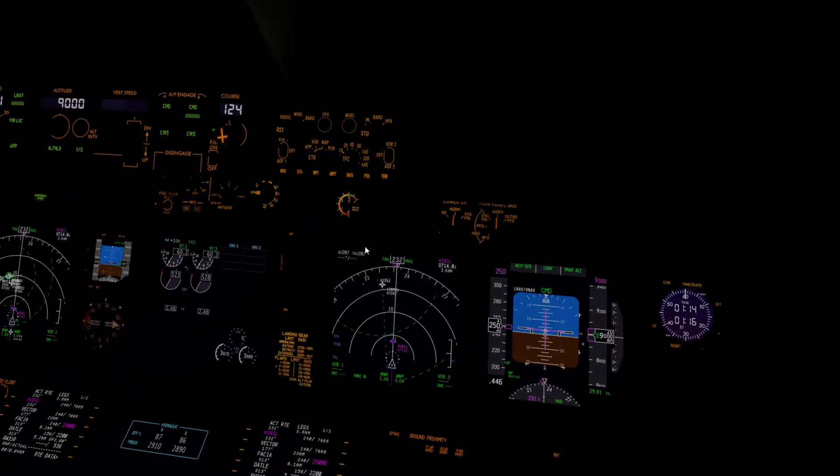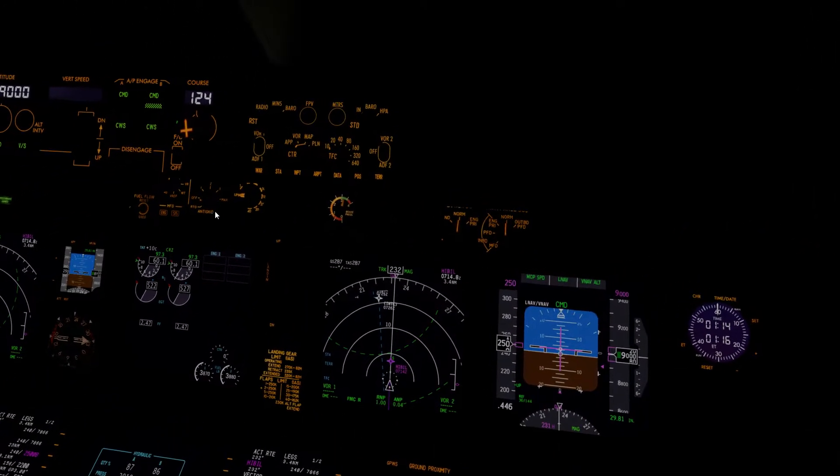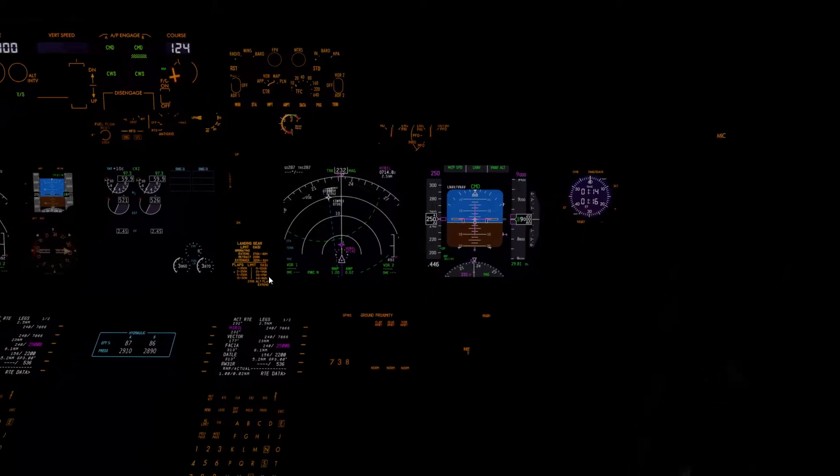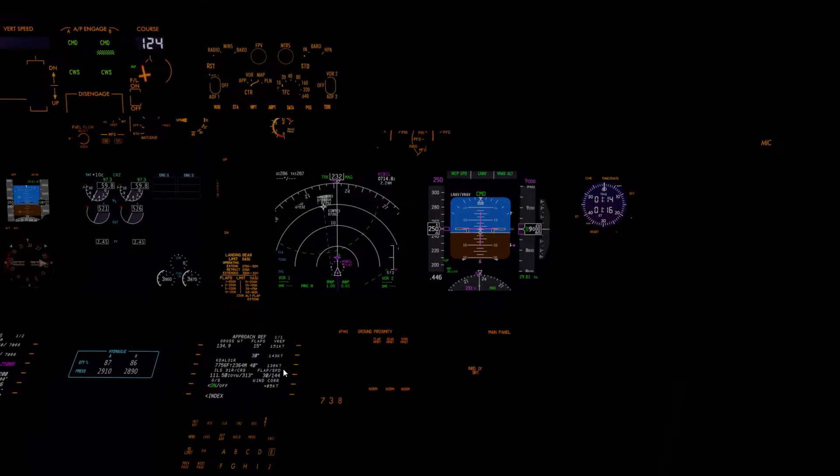Expecting calm wind — it's going to be a short runway. Given that, we're going to need extra autobrake. If you use autobrake above 1 in the Zibo mod, for some reason it just doesn't work right. So we're going to be using manual braking for the approach. It might even be most appropriate to use flap 40, actually. Yeah, we'll go ahead and use flap 40.